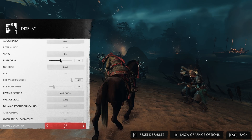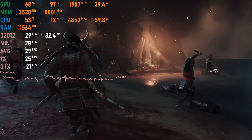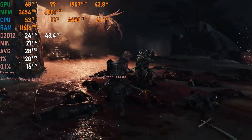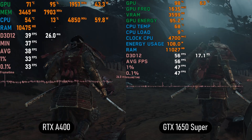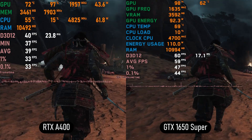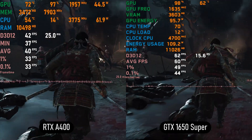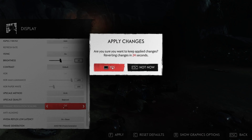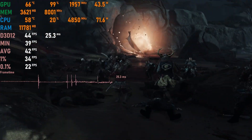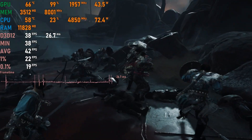Ghost of Tsushima on medium settings with FSR set to quality barely stays above 30 fps with major drops below 30 visible in the 0.1% lows. Comparing it with the 1650 Super shows the A400 is slower than even the base 1650, let alone the Super. Using DLSS set to balanced with frame gen gets 40 fps average, but that's still lower than the 1650 Super without DLSS or frame gen enabled.